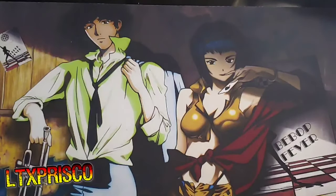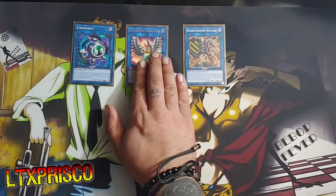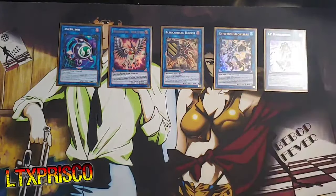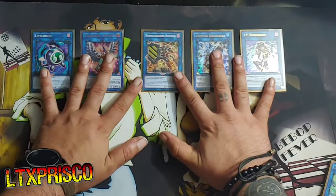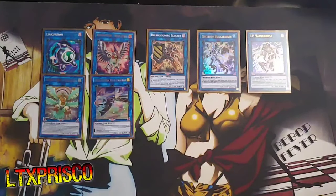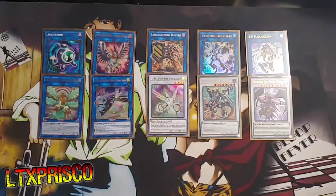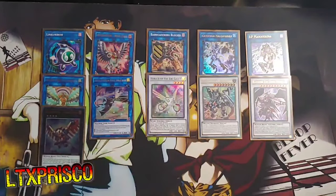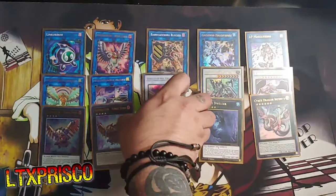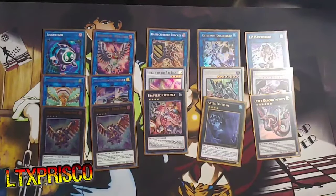Next, the extra deck. We're playing one copy of Link Karibo, one copy of Wise Strix, one copy of Barricade Blocker, one copy of Crystron Halqifibrax, one copy of IP Masquerena, one Simorgh Bird of Sovereignty, one Mecha Phantom Beast Auroradon. For the Synchros: one Herald of the Arclight and one Borreload Savage Dragon, as well as one Blackwing Armor Master. For the Xyz Monsters: two copies of Force Strix, one Reflegia, one Abyss Dweller, and one Cyber Dragon Infinity. That pretty much rounds off the extra deck.